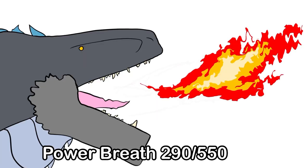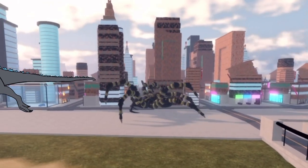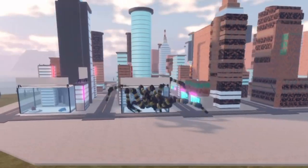For his fifth and final attack, he uses Power Breath. In the movie it was flammable air, but it's a video game — we have to take some creative liberties here. It has a pretty high cooldown. I said earlier that Zilla is a very fast character, so here's a demonstration of his running speed and his swimming speed.